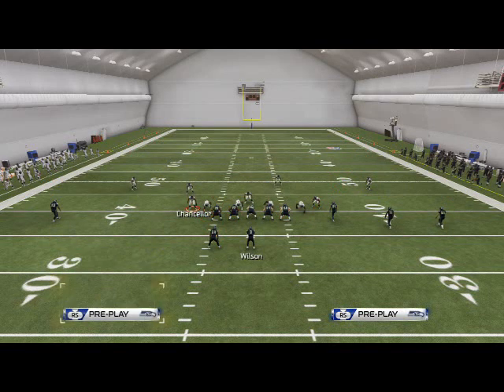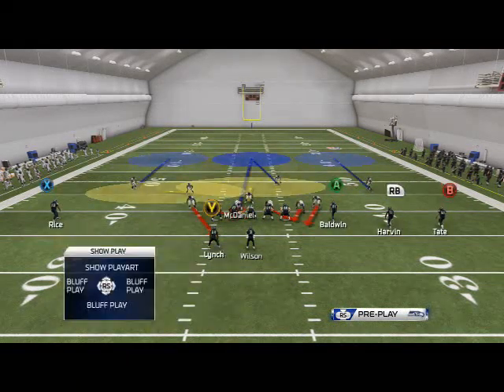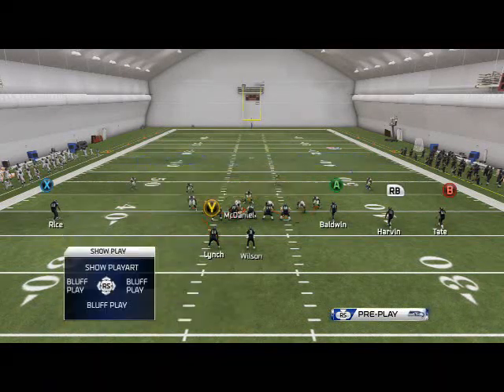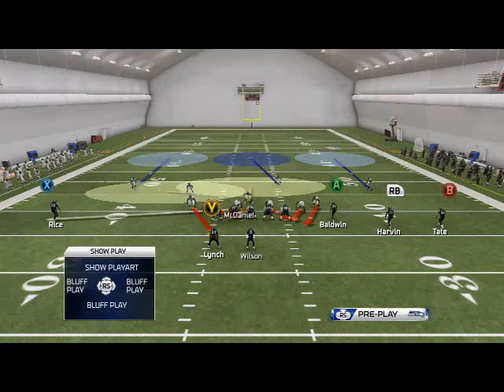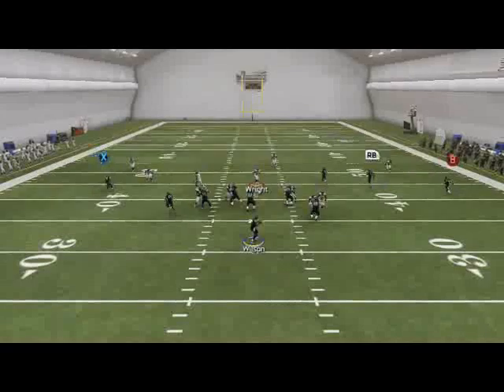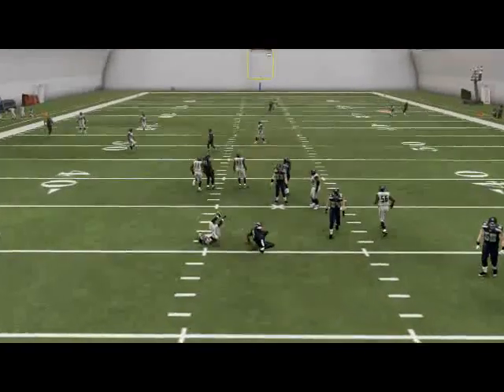What I like to do when I'm sending this pressure is I really like this blitz angle from Cam Chancellor. So what I'll do is I'll take McDaniel and put him in a deep blue zone, a purple zone, or man him up on whoever. He is your hot route player — I like to get rid of him just because his blitz angle does absolutely nothing for the play. You're going to stand near the center with KJ Wright, then drop out and get that right edge pressure.